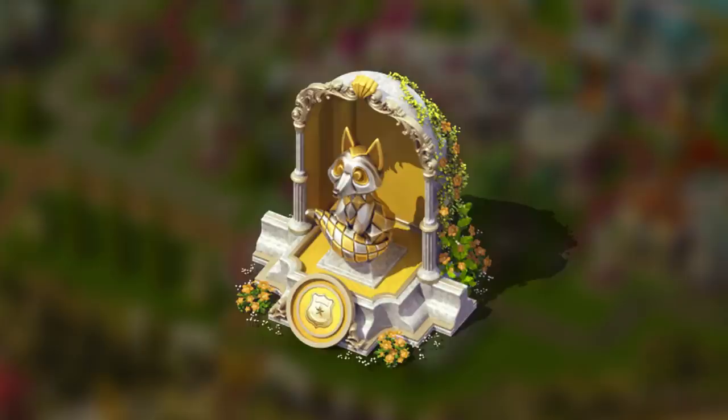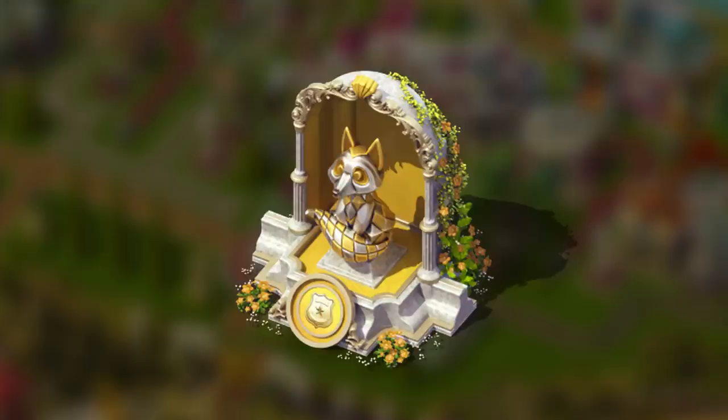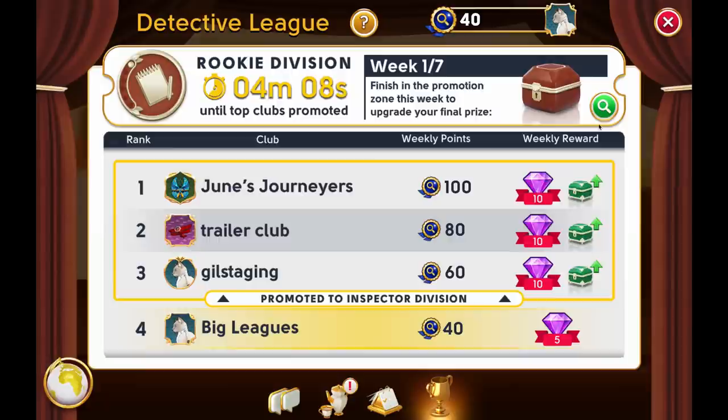And a trophy, of course, for your island, so you can show off your wins. You can check which rewards are available in each division by tapping the eye icon above the league's screen.